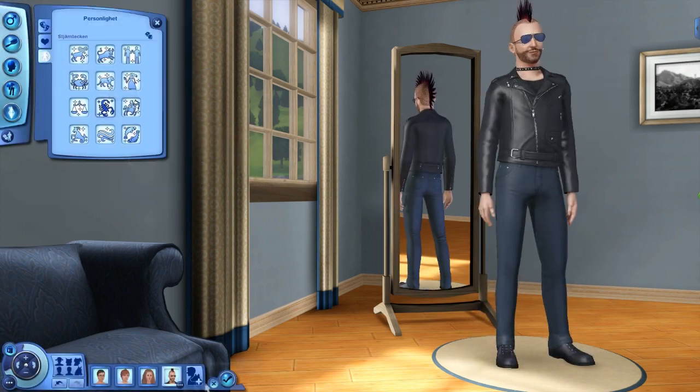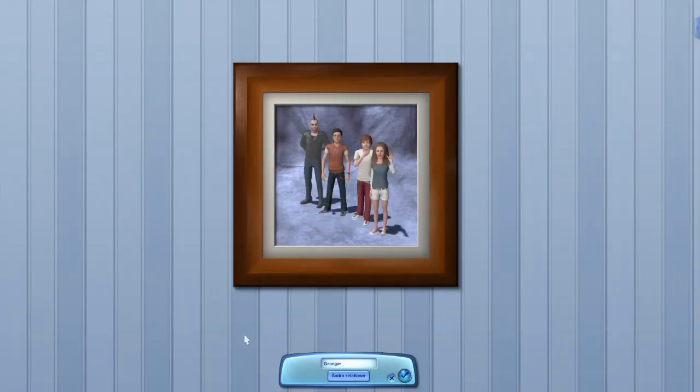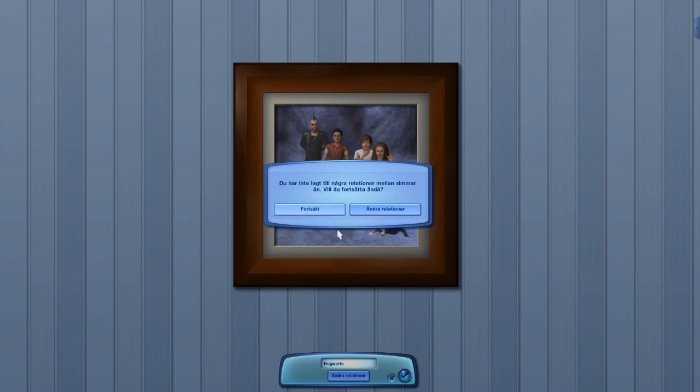Here is the extra sim I had to create very fast. I just spun one up and didn't do much with him since he's going to die anyway. I'm not sure what to call this household since they have different last names, but I'll call it Hogwarts — that makes sense. Now I'll click the Continue button.